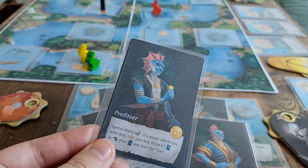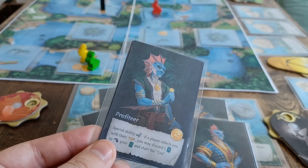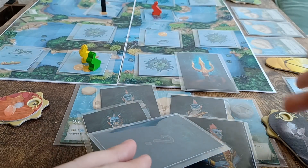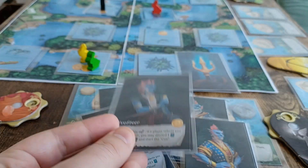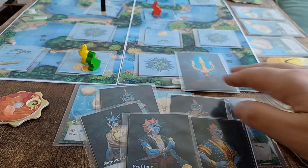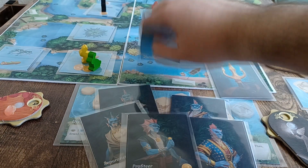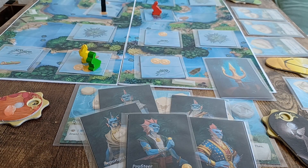The profiteer has a similar special ability. If they receive a co-op, they can decide to discard an ability card, reveal their role, and do the Con. For the Con, if the profiteer was the green player, they reveal a tile within their reach and then any other tile on the river board.